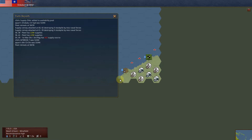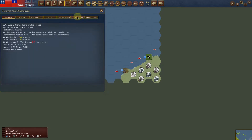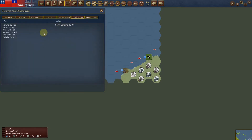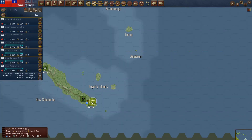Welcome back folks. This is the third video in the Solomon 1942 scenario. Just to recap, things have gone really well for the Allies. I've only lost a battleship, but they've lost two first-class carriers, two light carriers, and two battleships. Things have gone well for the Allies in that regard, and I've moved back into port to resupply and get back out there.